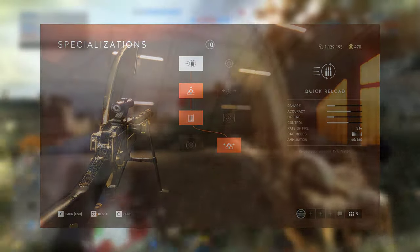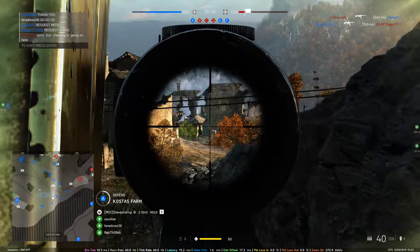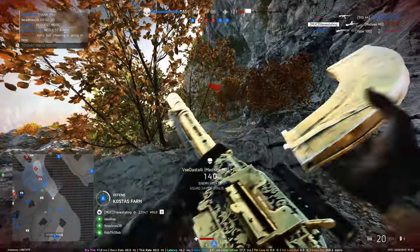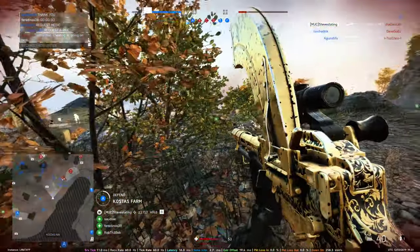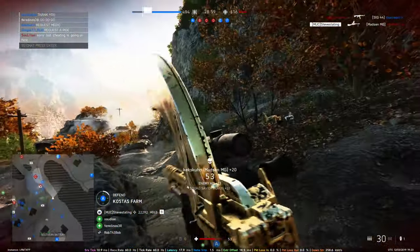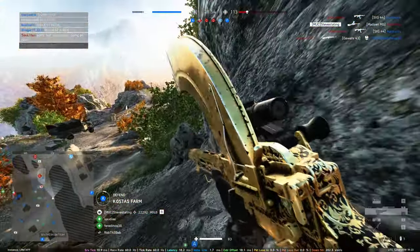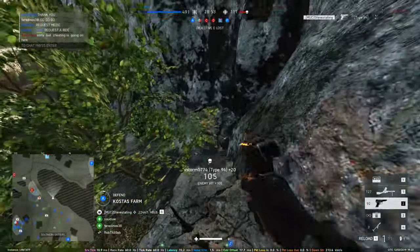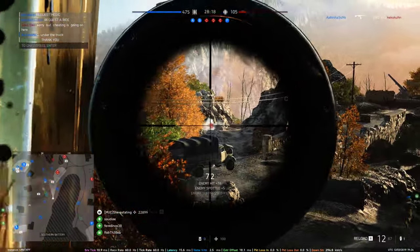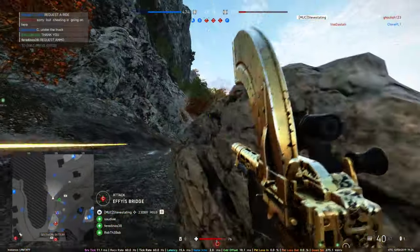Last but not least, you can go for faster bullet velocity on the left, or on the right the decreased horizontal recoil — taking the right one gives you an absolute laser beam. I'd highly recommend using the 3x scope, since this gun is more for mid and long ranges. It has no bullet damage drop-off — at least this was the case before the TTK update. Now at extreme ranges you need one extra bullet to kill, but the damage output is 20, which is why you always need 5 shots to kill.